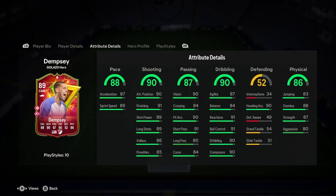He's got good pace, great shooting, good passing, good dribbling, defending's okay, and physicality is brilliant. So good start — nothing special, nothing bad though. Definitely work a pace chem style on him if you want to play him on the wing.